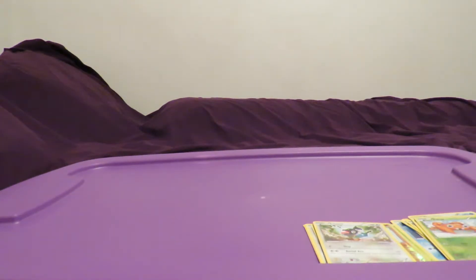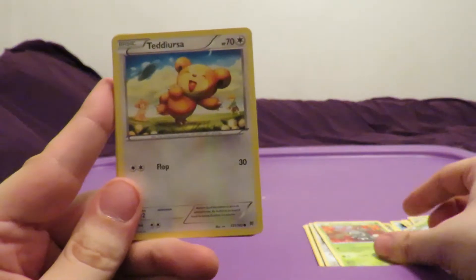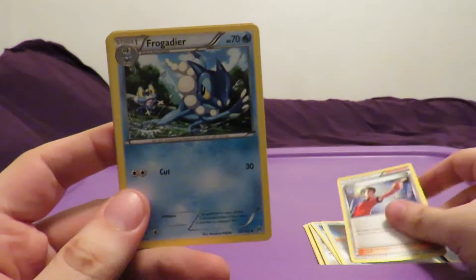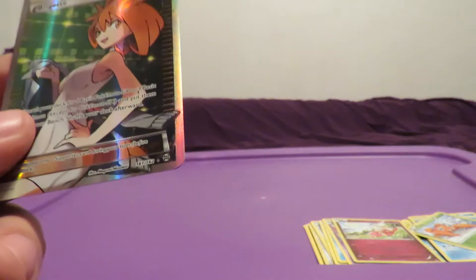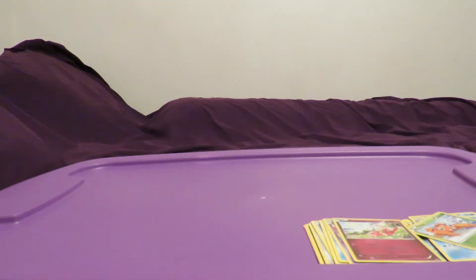I think in these last few packs we'll just be more of the same. Not really expecting too much here, but I've been surprised before, so we'll find out. Axew, Scatterbug, Teddiursa, Remoraid, Hoothoot, Judge Trainer, Frogadier, Wobbuffet. Flabébé is our common reverse holo. And we've got a Bridgette Trainer - so we weren't done yet. Excellent.